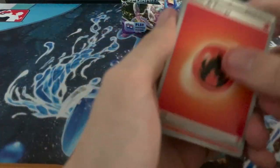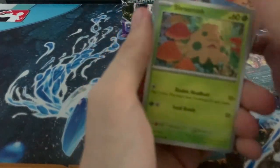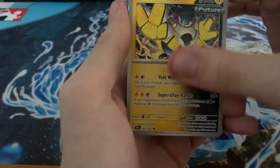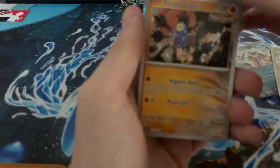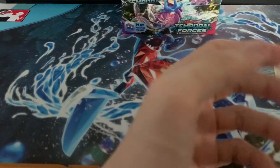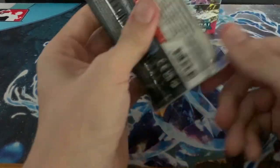Fire. Litten, Shroomish, Lickitung, Charjabug, Iron Hands, Rescue Board, Sandy Shocks, Grubbin, Excadrill, and a Tropius. The Tropius Art Rare card I think is also going to be sought after. So it would be nice if I could get that — I think it's a nice artwork.